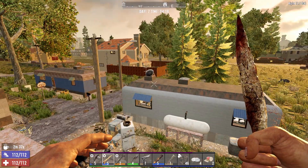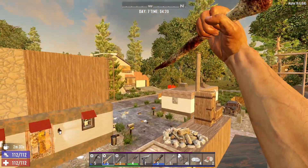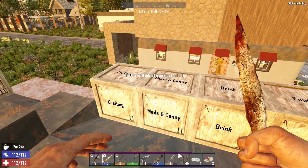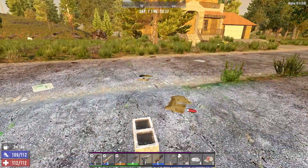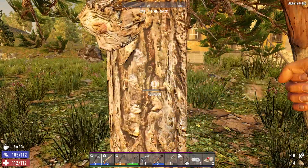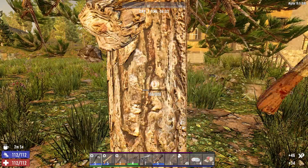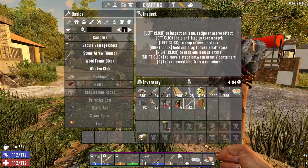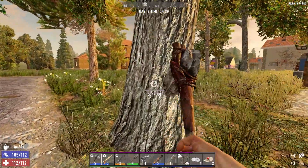Hello and welcome back to Seven Days to Die. I'm Nonly T5 and this is Agility Random Hordes — an agility build with random horde nights. We've probably got horde night tonight, and we also have trader restock. I'm going to make it a priority to visit both traders and see if they have anything special. We picked up this compound crossbow yesterday and we've got four grand to our name — not ideal, but could be worse.